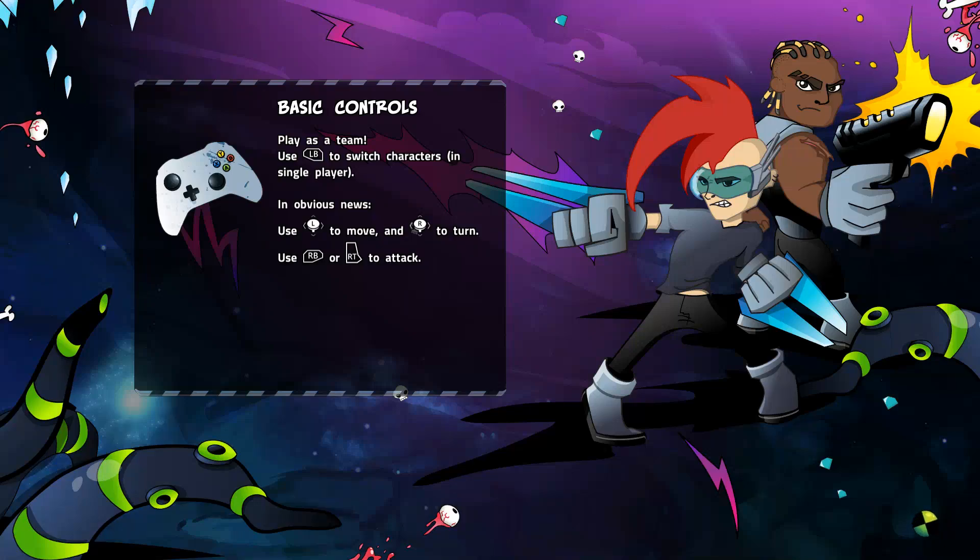I feel like tutorial is the best place to start. Hey, Trunk! We can also — left to turn, play as a team. Oh! You always have two players. Nice. I'll move that to turn, RB or RT to attack. That should not be a problem.